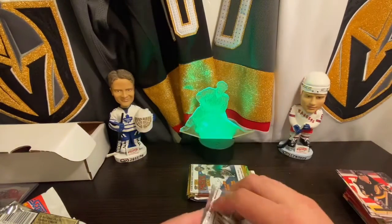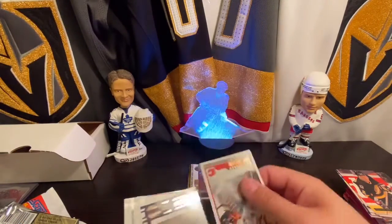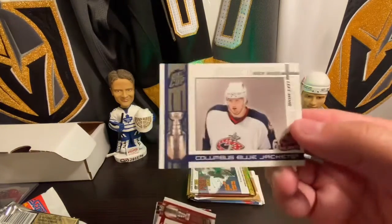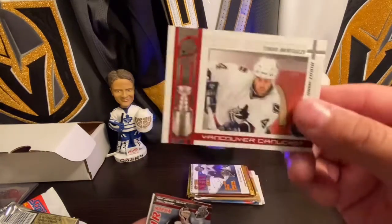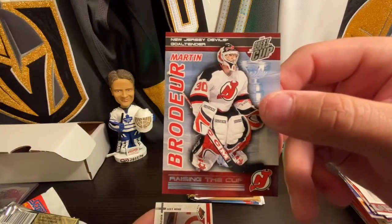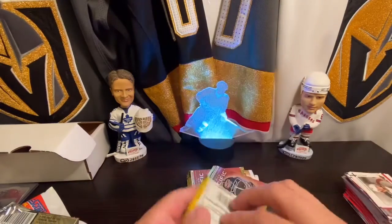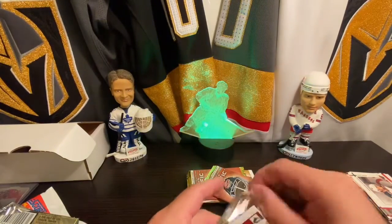Some Quest for the Cup 2004 — getting into some more recent stuff, some more players that I actually know. Maybe some cards I'll actually keep. Danny Markov, Rick Nash on the Blue Jackets, Todd Bertuzzi, Marty B Quest for the Cup — nice, that's a keep. And Marian Gaborik on the Wild. That was Quest for the Cup, which I think is by Pacific if I'm not mistaken.